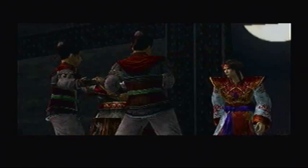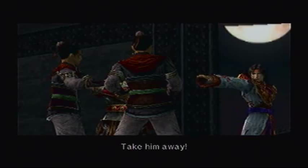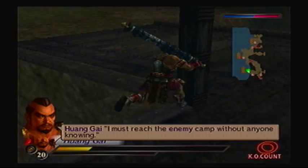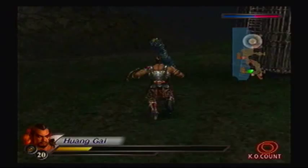Take him away. HuangGai isn't here — he's deserted. To deceive the enemy, we must begin with our allies. I must reach the enemy camp without anyone knowing. So make sure you're very cautious and pay attention to the patrols. I believe Jotai will eventually go north, so be careful. He's in for the stronghold area.